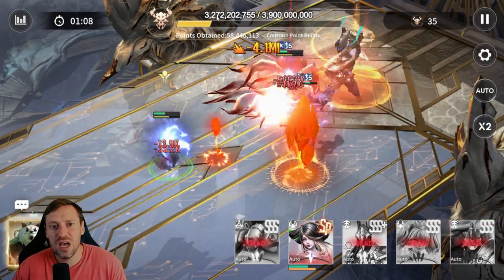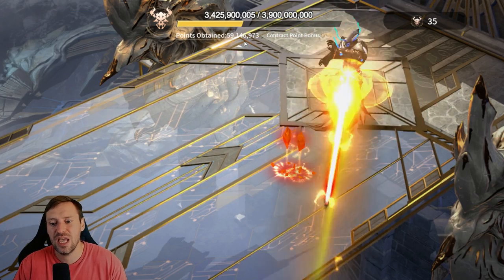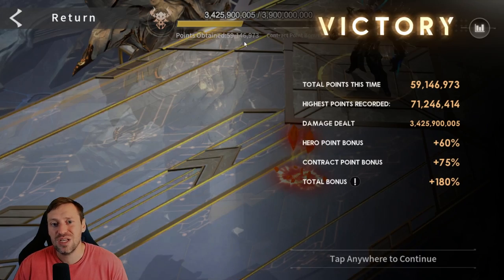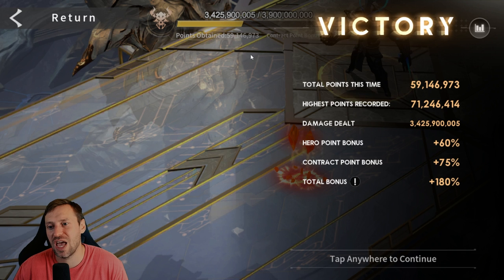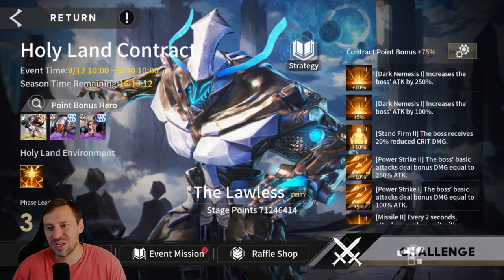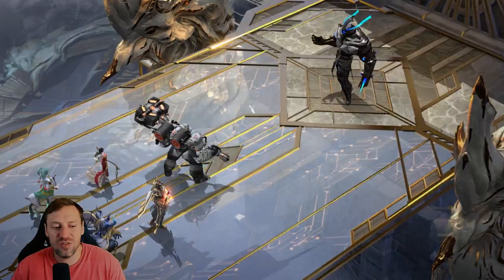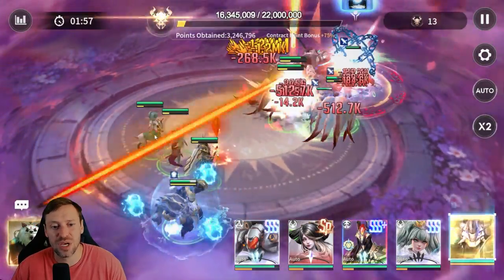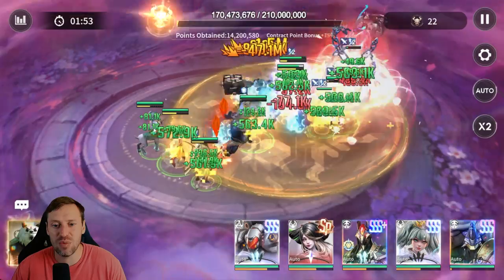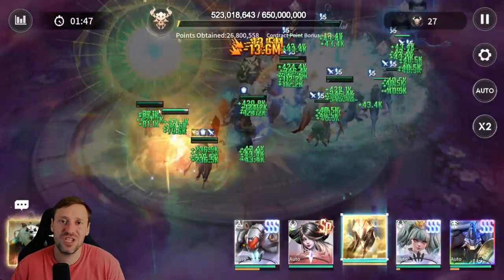At the top you can sort of see your score, but the more important thing is underneath — you get your Points Obtained and here you can actually see what your true score is going to be. So this was a massive fail: we got 59 million. Same team comp we got 71 million, so that's a big difference. If Alu hadn't died so easily — I'm going to do another run because I feel like we got cheated there. If she just had more HP and a little bit more damage reduction she would survive, and if she doesn't die she can heal the squad and keep everyone up.